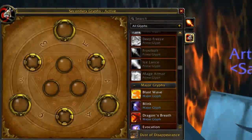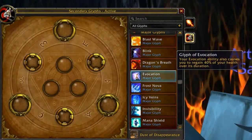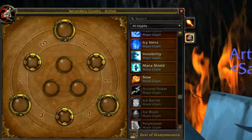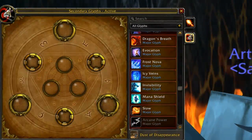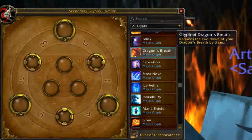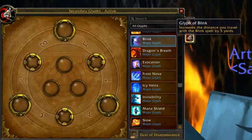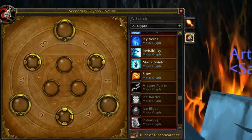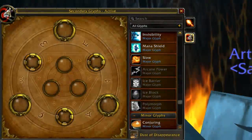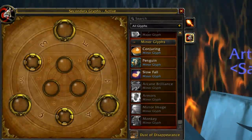Summary for PvE fire major glyphs: highly recommend Glyph of Evocation to help healers and yourself when health is low and healers are low on mana. Highly recommend Glyph of Polymorph to cover for other players' mistakes. That leaves one open major glyph slot where you can do whatever you want — there's nothing truly standout. I'd recommend either Blink or Dragon's Breath if you use it, but personally I'd grab Blink. So my recommendation for PvE majors: Glyph of Blink, Glyph of Evocation, and Glyph of Polymorph.